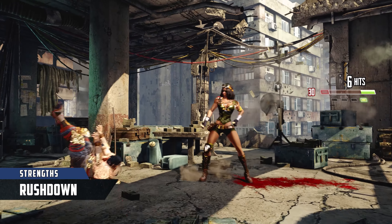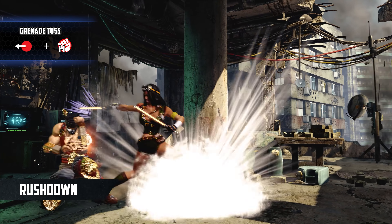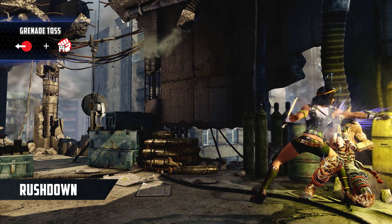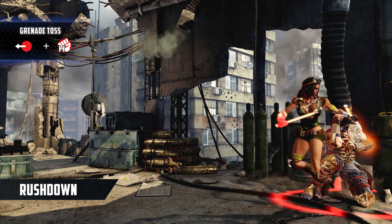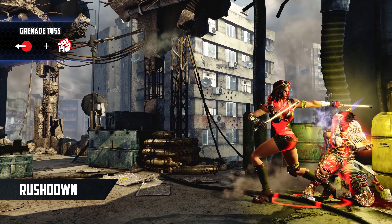Once Orchid earns a knockdown, she uses grenade to start set play. This lingering projectile explodes after a short time and keeps Orchid safe as she applies overhead, low, or throw mix-ups. She can start this set play after throw and many of her combo enders, which makes it easy for her to transition between control and offense.